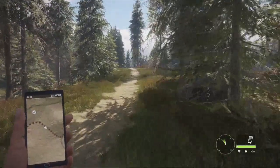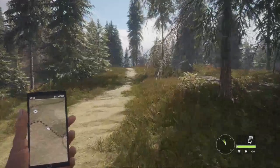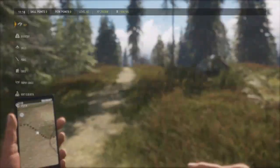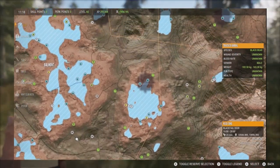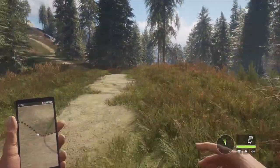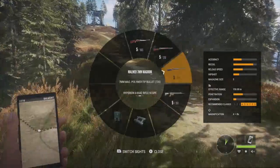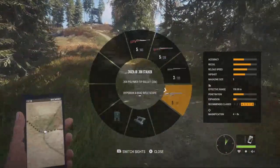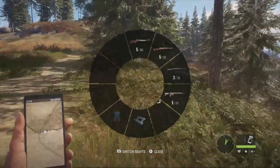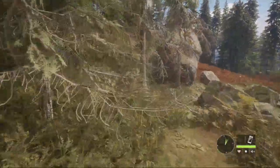Hey guys, welcome back to the channel. Today we're on theHunter: Call of the Wild out here on Layton Lakes, doing the blacktail guide. The blacktail are a class 4 animal, giving you quite a few gun options. Today we have the .303, the M1, the Mälmö 7mm, and the .308 — the same four guns we always carry for classes 4 to 8. Any gun covering class 4 is a good choice for blacktail; it really comes down to preference.